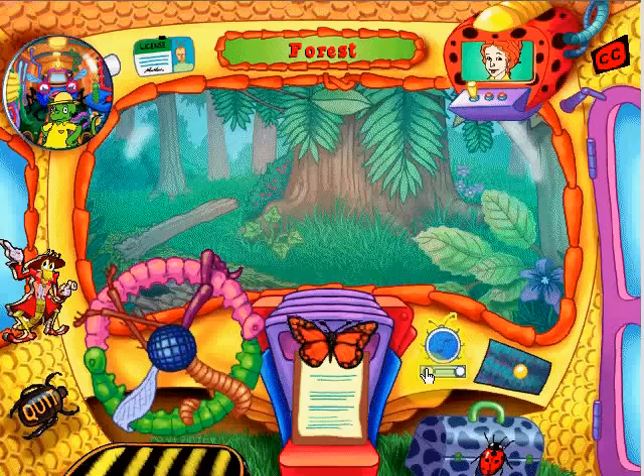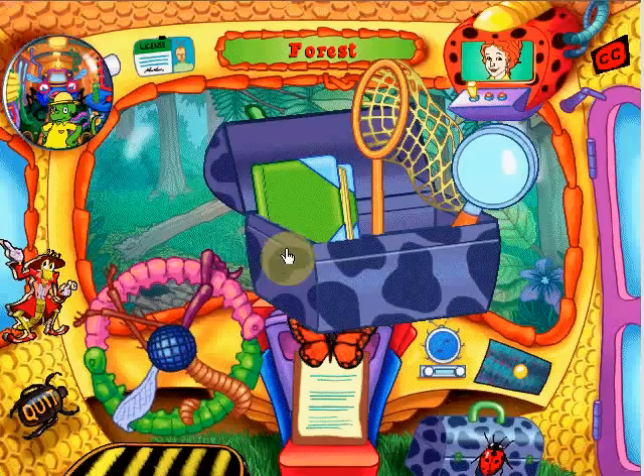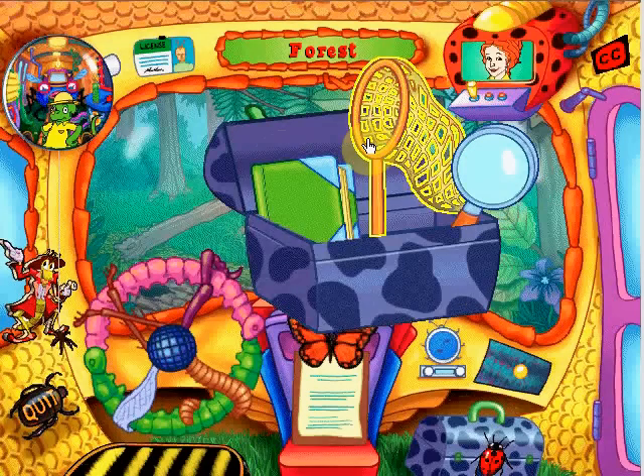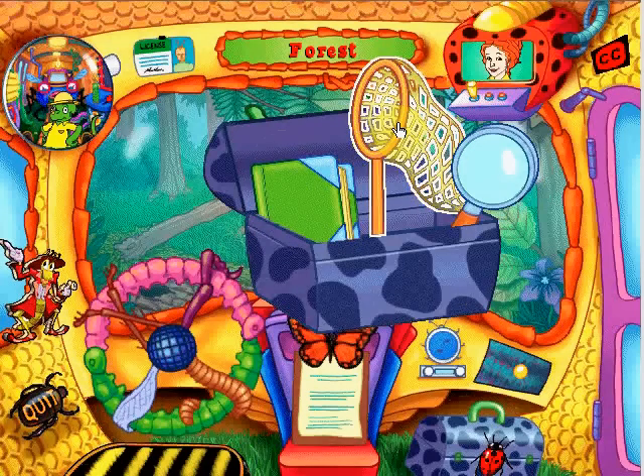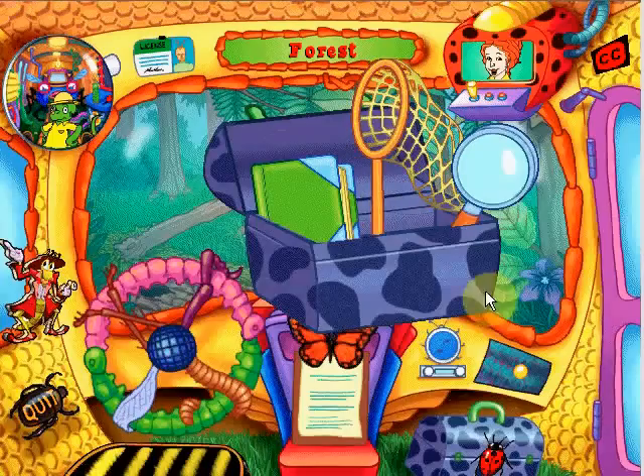Welcome to the fabulous forest where bugs bounce about in the sun and shade. Grab a net and you've got it made. You can turn the music off. Some bugs you see will be more clear when you use this tool to bring them near. Click this guide on a bug for a close inspection — each bug you click goes into your collection. When you're out in the wild and you see a bug you need to get, capture it by clicking on it with this net.